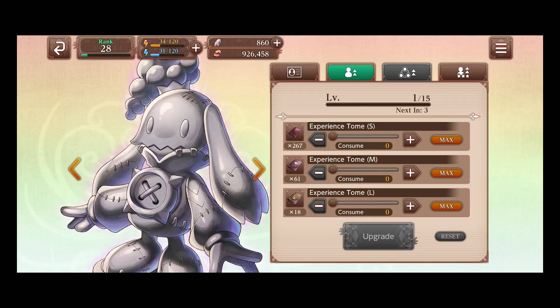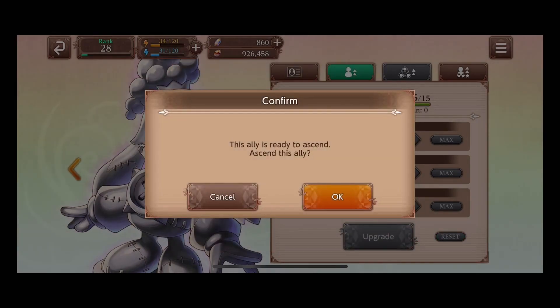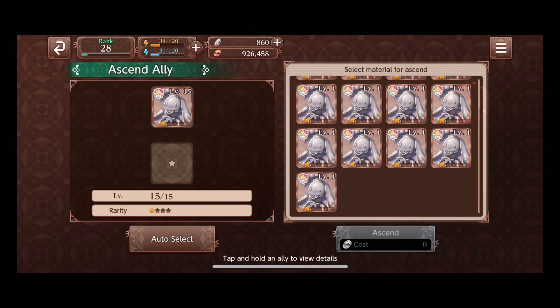So let's say we have a one star and we want to get it up to a four star — not a problem. We're going to go ahead and line them up. It only takes them up to 15, so we'll put them at 15. It's going to ask us to ascend for free — easy. Go ahead and hit yes. Now we have them at two.